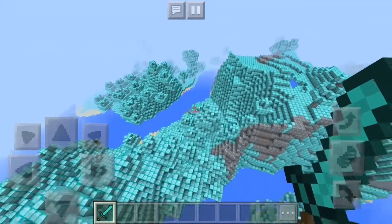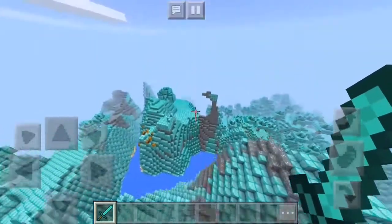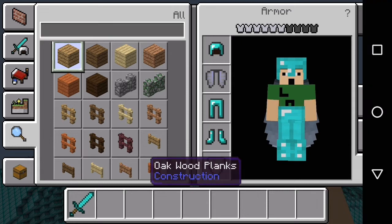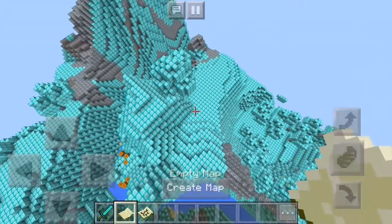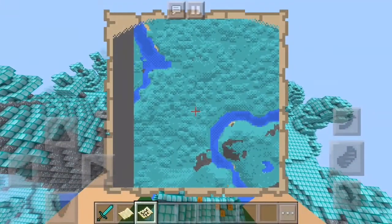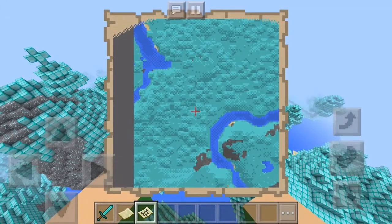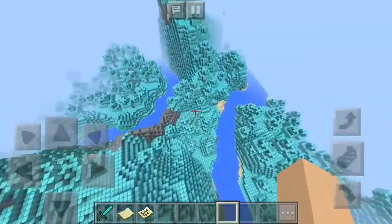Maybe there will be a village somewhere — what about over here? I can also grab a map. I have Elytra wings apparently! Let me create a map — yeah, we basically just explored all of this I think. It looks pretty cool though, with the diamonds. It looks so cool with the blue, it makes it look so misty. It looks pretty cool on the map, but yeah, this map is limited in size.